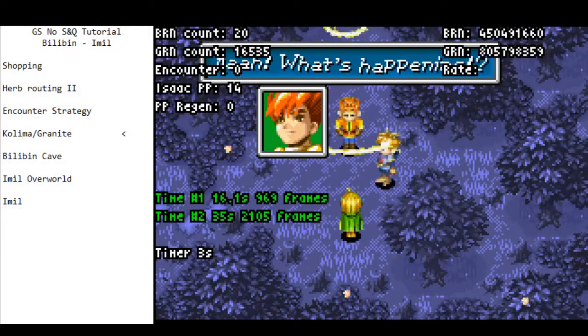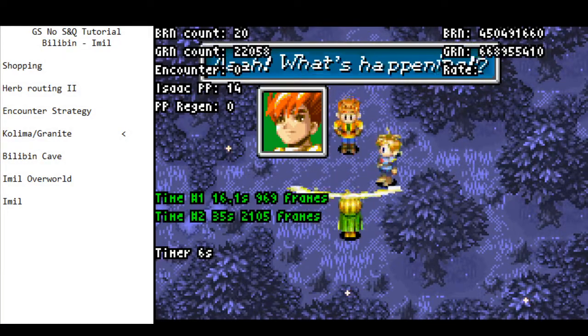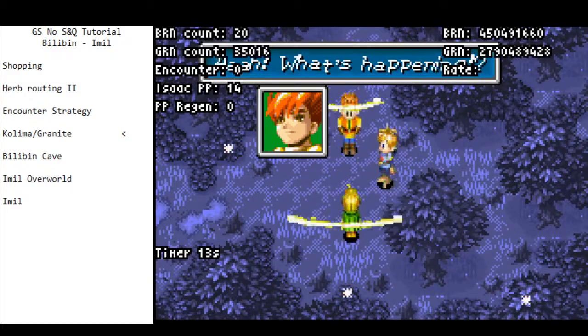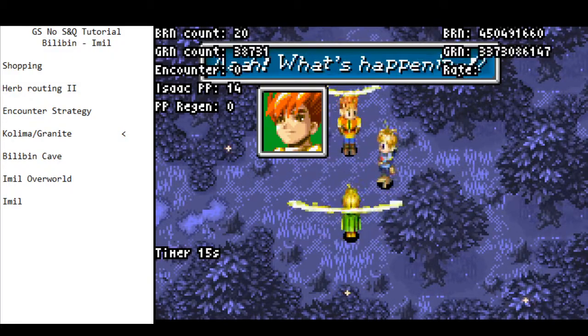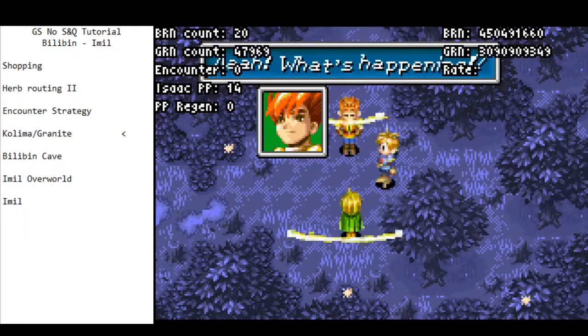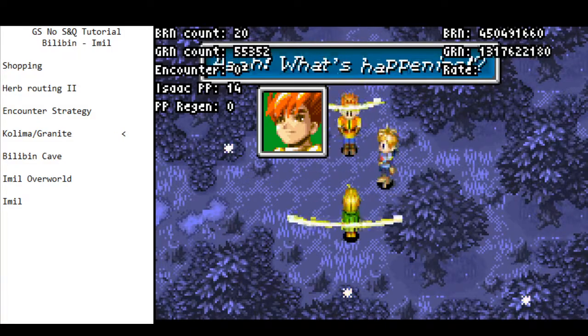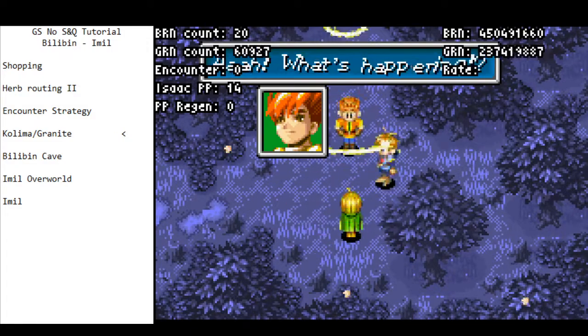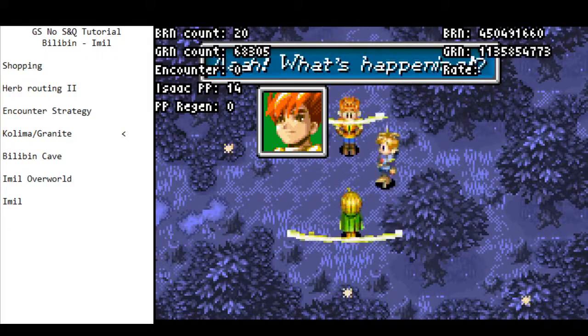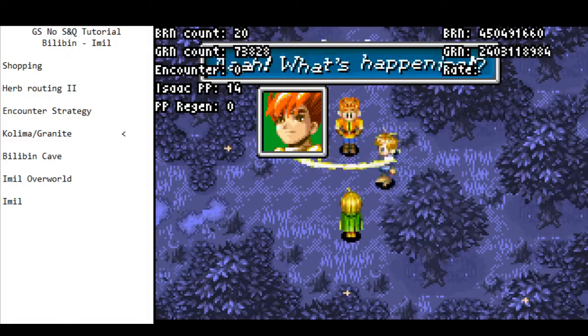It's about 20 seconds of time loss between the two approaches. So it's actually slightly faster to dive into Kolyma Forest first and then Kolyma. Based on this evidence, there is an argument that you could get fewer encounters by going to Kolyma first and thereby saving additional time, but I still think that going Kolyma Forest then Kolyma is going to yield the best results.